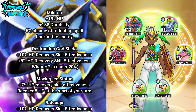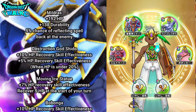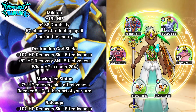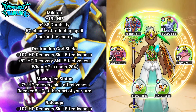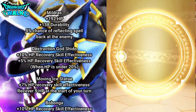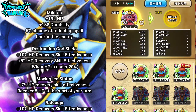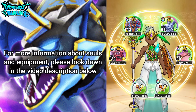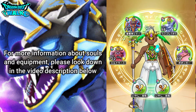For souls, I'm going to have on Mildress, Shido, the Moving Ice Sculpture, and Bobonga. Three of these give me pluses to healing, and then Mildress I'm pretty much just using for that extra HP boost — plus 192 — and then also an increase to durability, plus 138. So that's actually going to be really good. Everything else with this team is going to be pretty much the same.